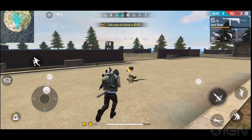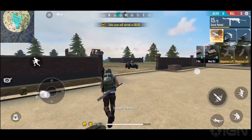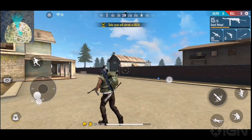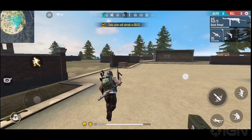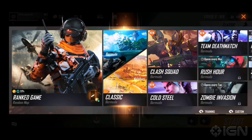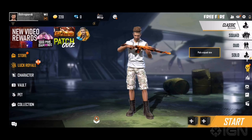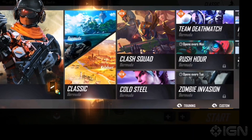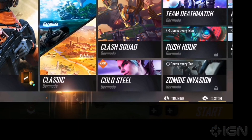Fourth, while you do have vehicles in the game, it's not a whole bunch of them. You have cars, ships, and motorcycles to choose from to navigate through the map. Fifth, Free Fire Battlegrounds has a bunch of interesting maps and modes to play around with. You can play solos, duos or even a squad of four. There is also a training mode for you to test out new weapons and characters.